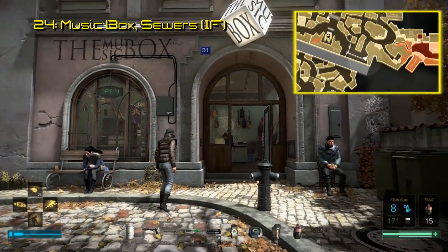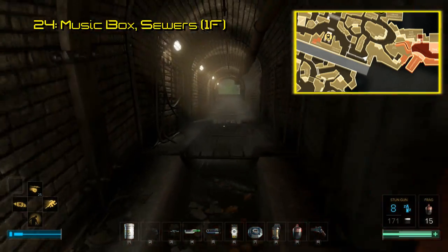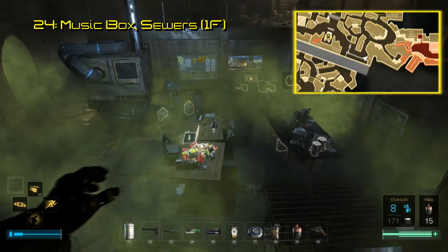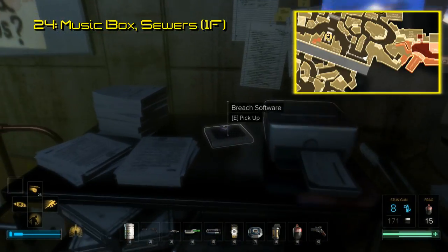Number 24 is in the sewers next to a shop called the Music Box, just south of the Red Light District. After you are down below, you can follow the linear path into a room that is full of gas. You can have the breathing aug for this, or turn off the valves nearby, because the Breach software is within this gas cloud on a desk.